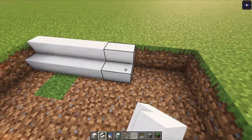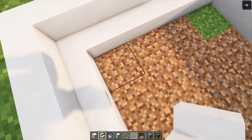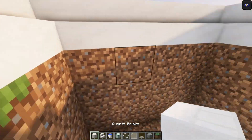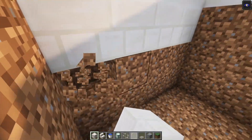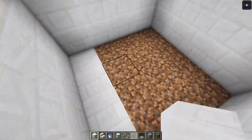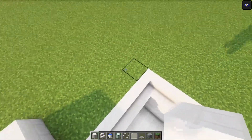Then you want to add a row of stairs. After that go down three blocks and dig all of this out. Then let's replace the walls and the floor. We are going to make a half circle, so you just want to go in two blocks from the sides.